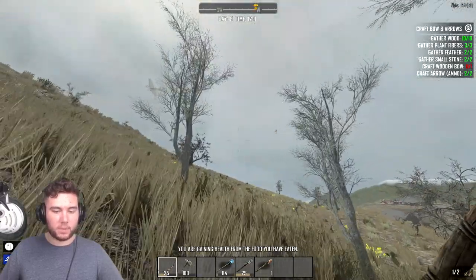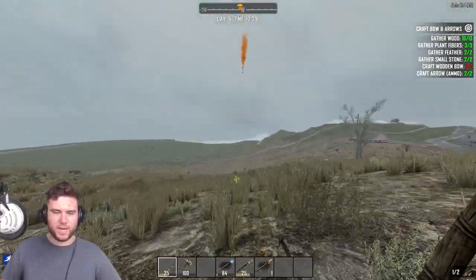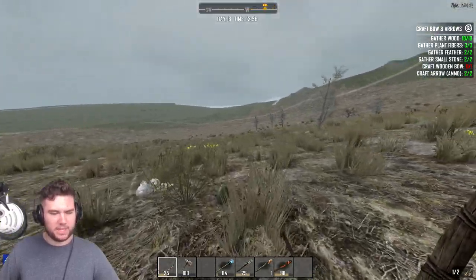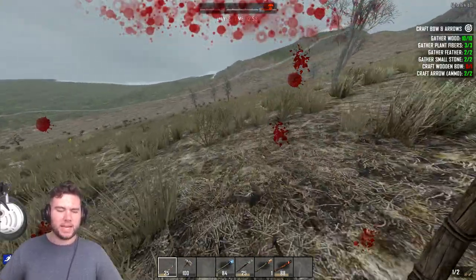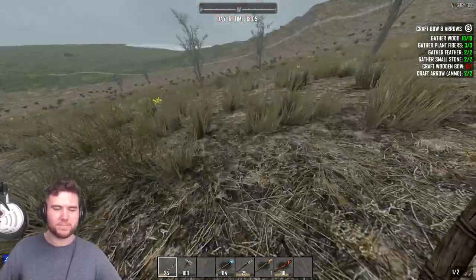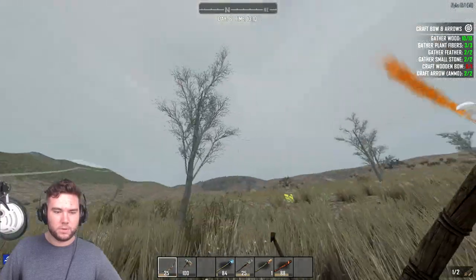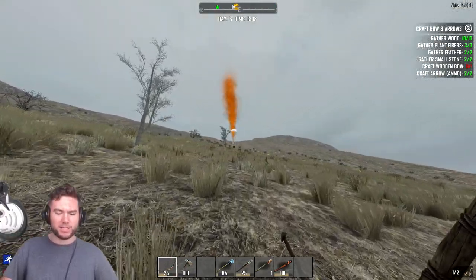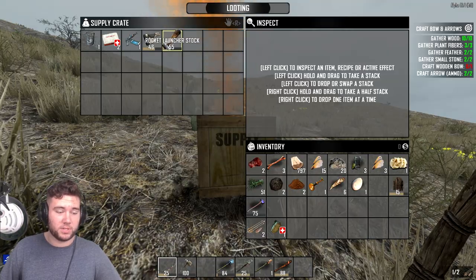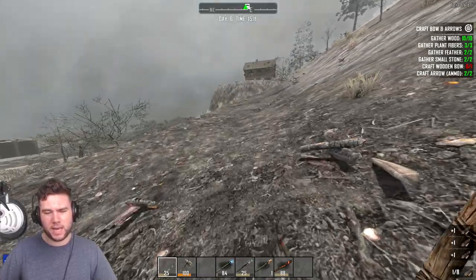We got one day left before the horde - we need to farm up and get a base going otherwise we are completely boned. I'm gonna spend this whole day farming up punji sticks, smelting down metal, cooking up stone to make stone blocks. Airdrop! There it is - the plane dropped. Want to go get it? Definitely - oh it's so far away. I found an AK-47 schematic, a beaker, first aid kit, sniper rifle stock, rocket launcher stock! I'm gonna cook up some corn on the cob.